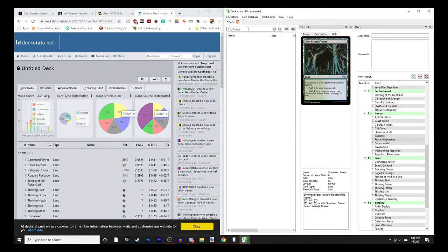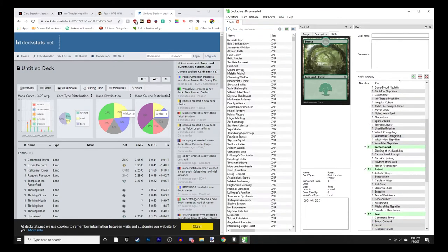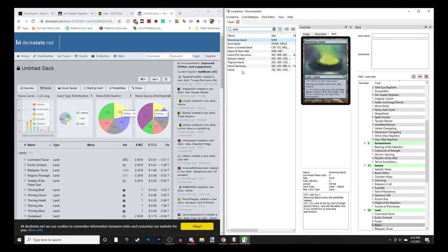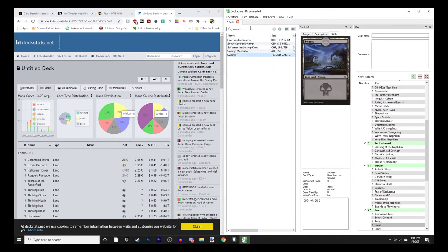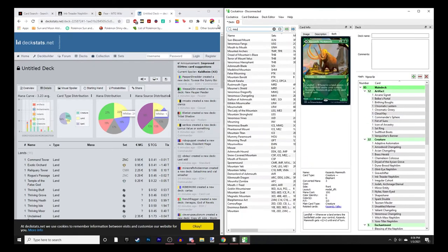We want forests - probably a quarter of our lands as forests, so 24 would be 6. Then plains - I'm thinking 5. Islands - that leaves us 13, so probably 4 or 5 islands. Then 4 swamps and 4 mountains.